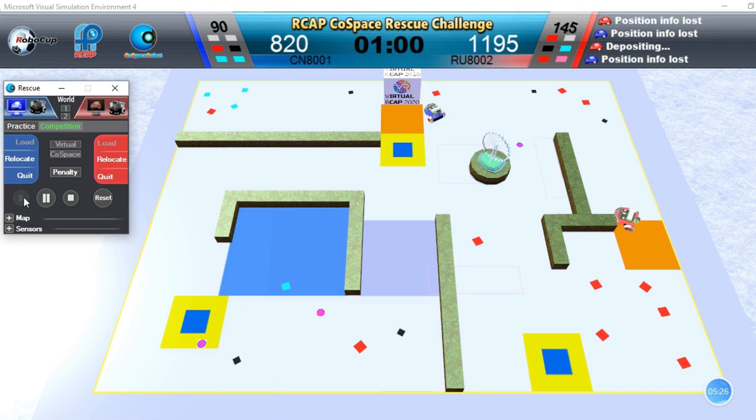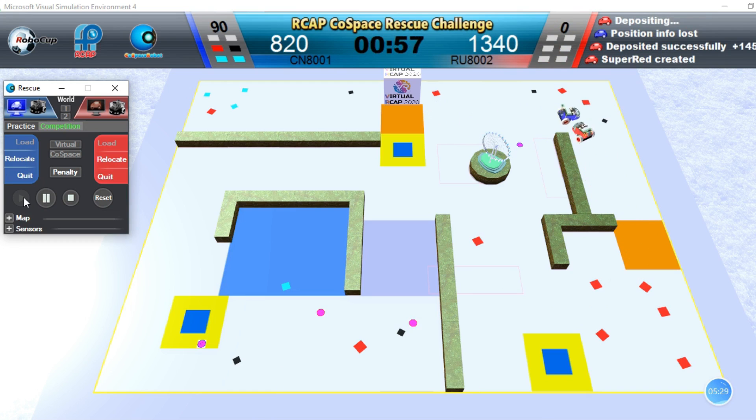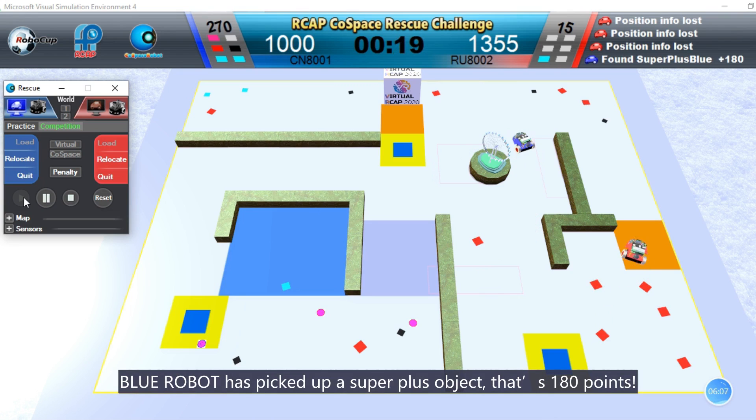Red robot is depositing. Blue robot has picked up a super plus object — that is 180 points.